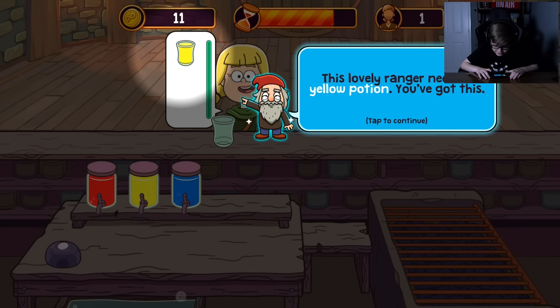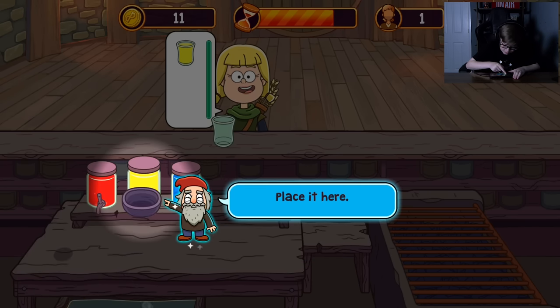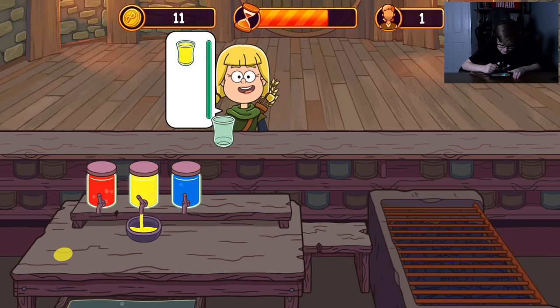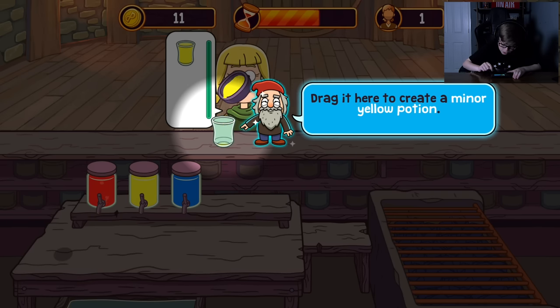This lovely ranger needs a yellow potion. You've got this! Drag an empty cup to the yellow dispenser to fill it with the essence of speed. Place it here. It's full — drag it here to create a minor yellow potion.